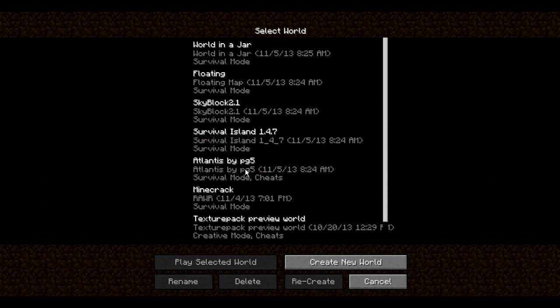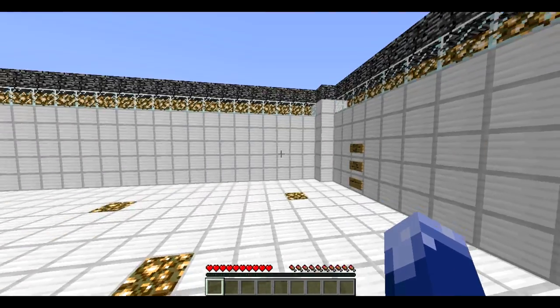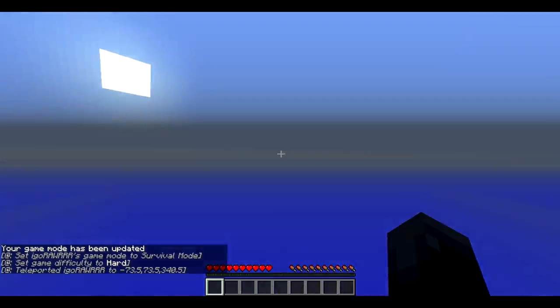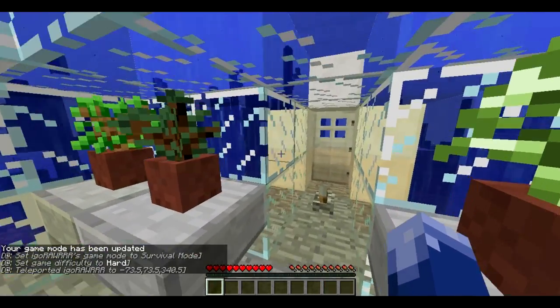So first, we're going to be starting off with Atlantis. You start in this little enclosed area before you start the map — it tells you a little bit about it, then you click to spawn. And you start underwater.